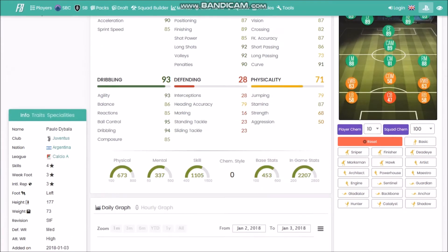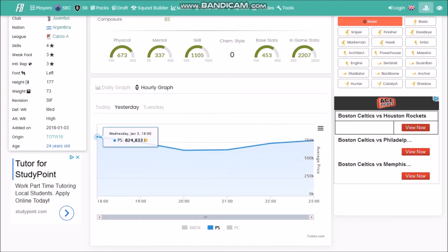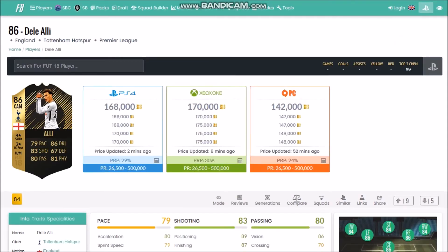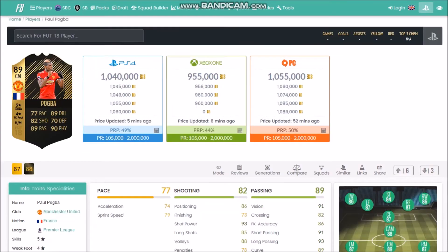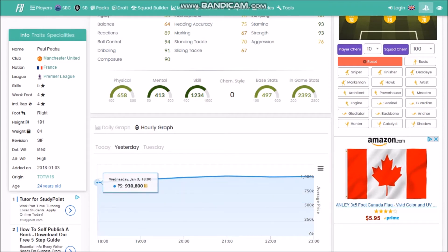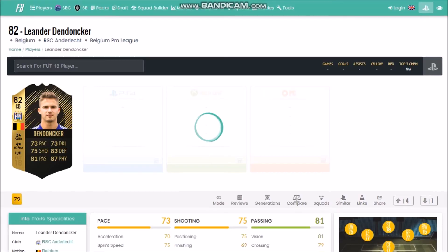Let's check Daibala — obviously way too expensive. He went weird: started high, went low, went back up. The cheaper the player, the better this strategy works. He's going for 168k — you buy for 150, sell for 174, there's money to be made. Even Pogba follows this: buy for 930k, sell a few hours later for 1.03 million — you just made 100,000 coins, easy as snapping your fingers. This is crazy.